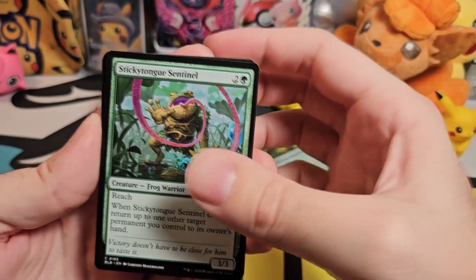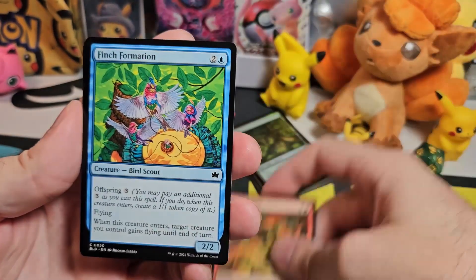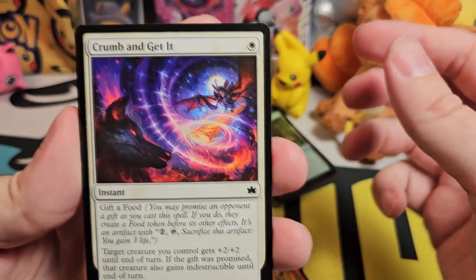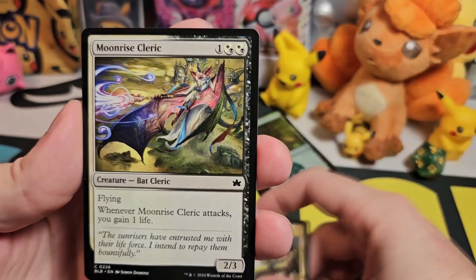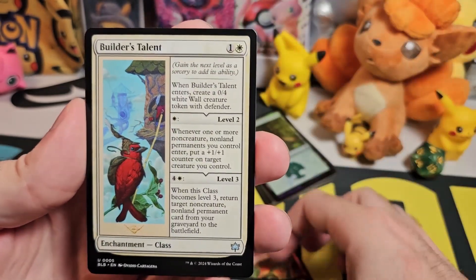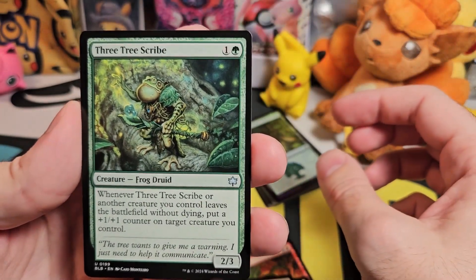So we've got Sticky Tongue Sentinel, which is a frog warrior. Sazacap's Brew. Finch Formation. Bird Scout. Some of the artworks in this are really vivid and colorful, which is really cool. Crumb and Get It. Glide Dive Duo. Uncharted Haven — another land. Moonrise Cleric. Sinister Monolith. Builder's Talent.